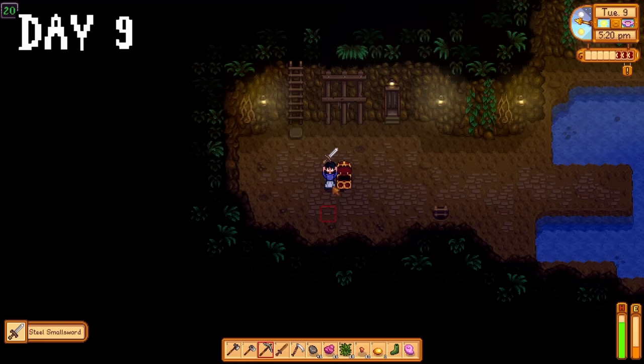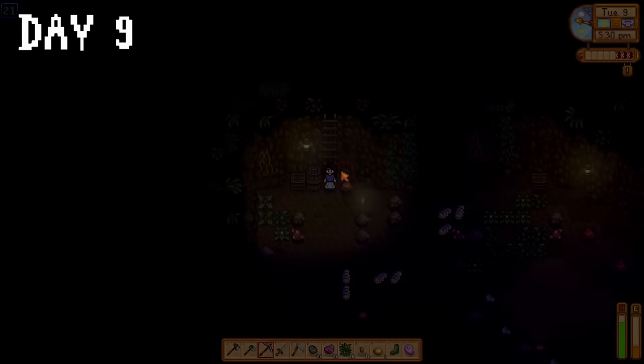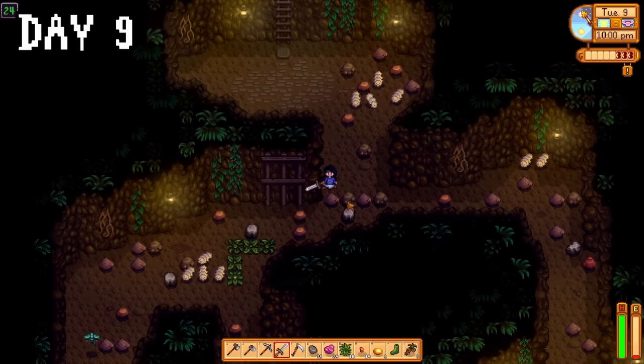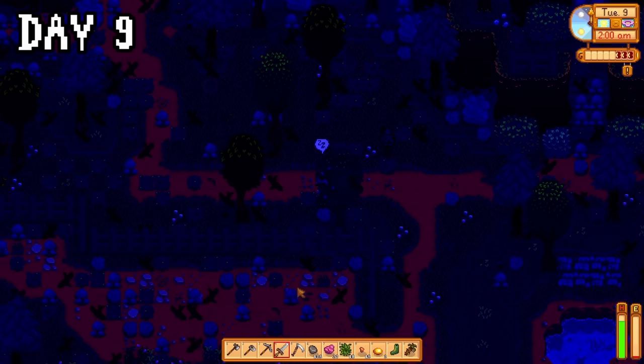On day nine, I had to make up for yesterday's terrible mining day, so it was yet another day in the mines. I didn't even bother to check my luck. I don't know if I was having a bad time finding the ladders or if I just sucked, but I ended up running out of time and energy and then getting a swarm on floor 24, so I just kind of had to leave. Even so, I managed to pass out on my farm at 2am, but I levelled up my mining, so we're good.